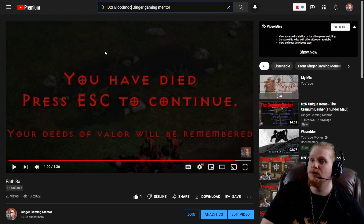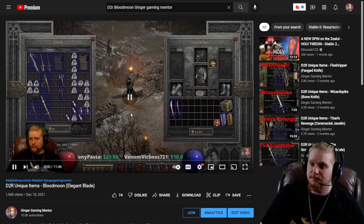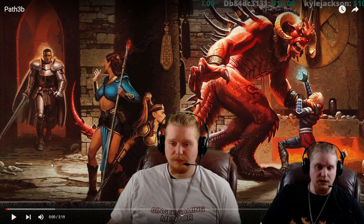If you choose this path, you die. The reason Baranar's Star was the wrong choice is because the Pit Lord is from Uber Tristram, and those Pit Lords are immune to every single element except physical damage. The elemental damage Baranar's Star gives is useless because they are immune to fire, cold, and lightning. The correct choice was the Blood Moon blade.